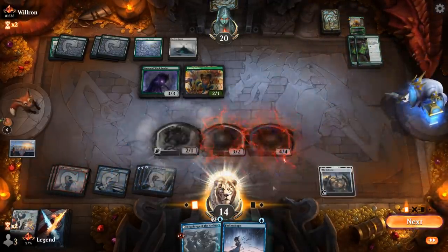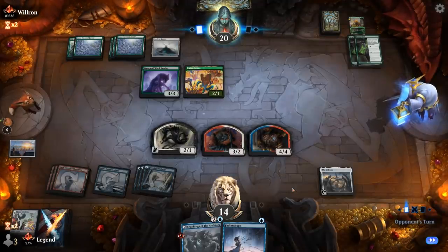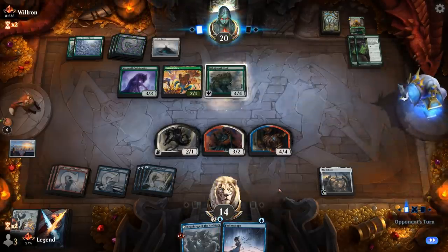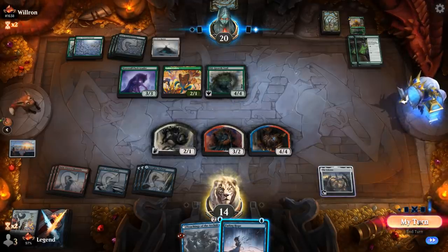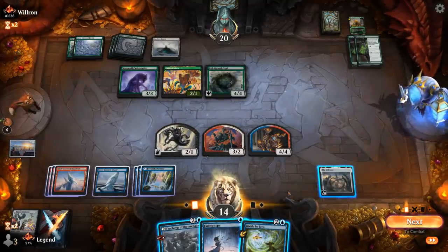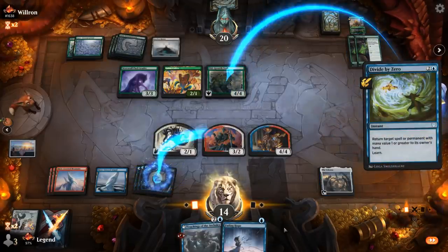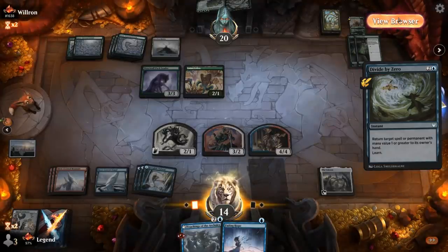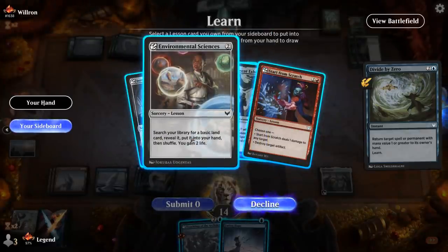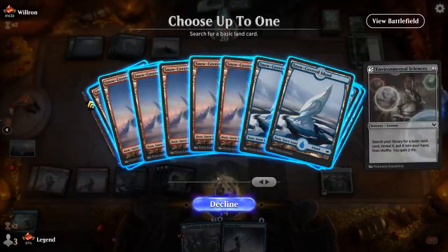Can maybe bounce the Pack Leader or the Haven if that gets activated. Another Troll — I can also try to block, and if they try to go for a pump spell I can still Fading Hope in response. Another Divide by Zero, so that makes it easier to leverage Teachings. Maybe bounce Troll over Ranger-Class, although the fact that they didn't level up Ranger-Class probably implies they have some instant in hand. Start from Scratch could also kill the Cobra, but then I don't have the mana to Teachings. So maybe go for Environmental Sciences — play a land, then Teachings and still have Fading Hope available.